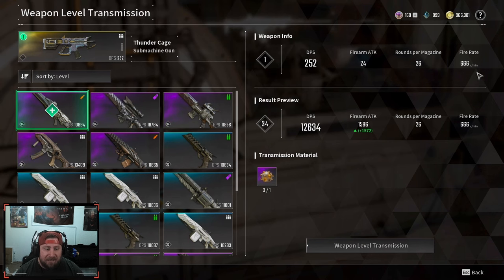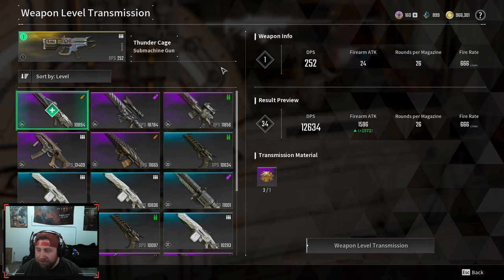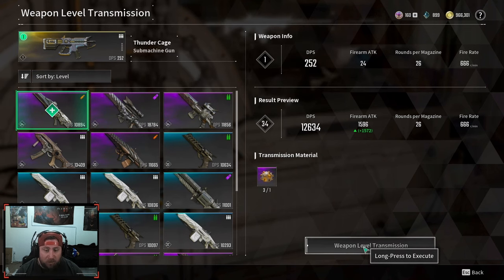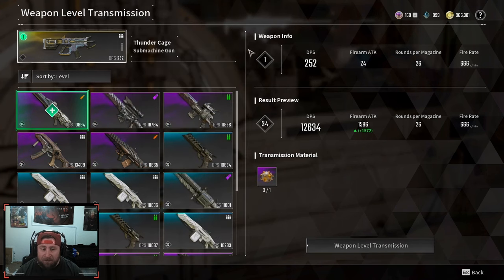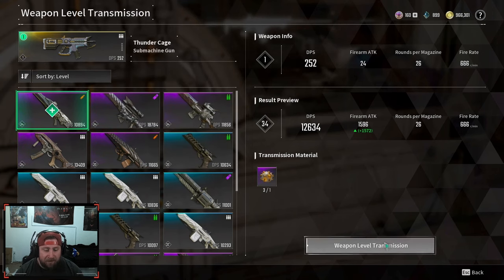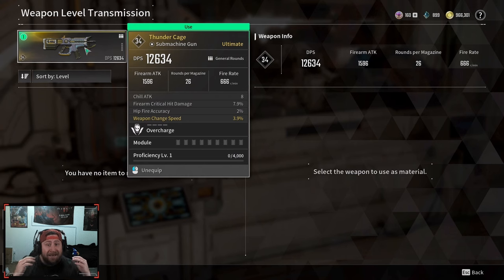When you select the weapon, it doesn't show you your new options or affixes on this screen, but you do have your new result preview. We're going to come in here and do a long press to execute because this weapon is going to be a lot better. You can see the 24 to 26 rounds. Double check this just to be sure — Thunder Cage goes from 1 to 34. Very very easy — confirm.